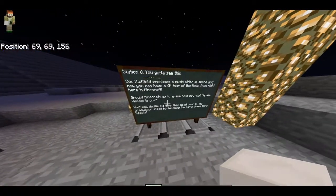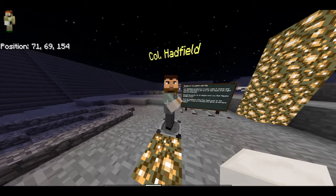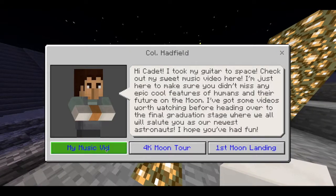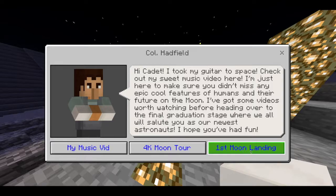Flying over after Elon is Colonel Hadfield — yes, the guy who played guitar in space and made a music video. The sign says 'Colonel Hadfield produces music videos in space.' There's nothing for students to do here other than click on Colonel Hadfield and watch his music video, which is really engaging, plus a 4K tour of the moon and Neil Armstrong's first moon landing — basically the highlight reel of all that footage. I don't think any student should graduate high school without watching that moment. They don't do anything other than learn from these three resources.